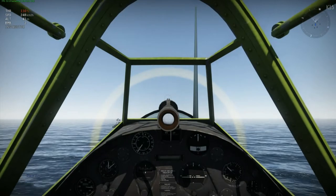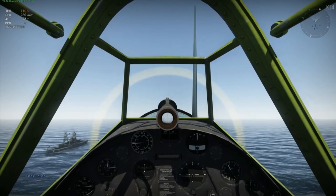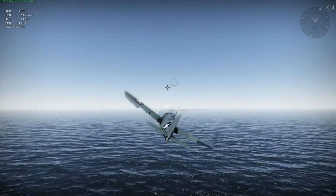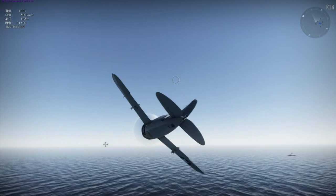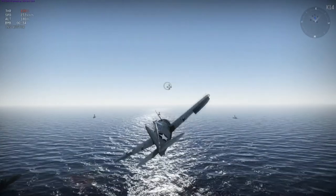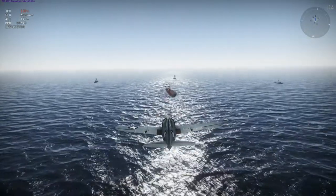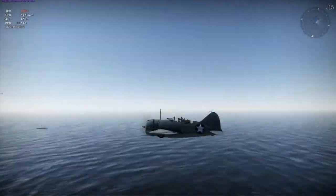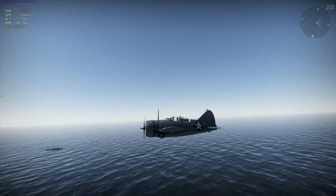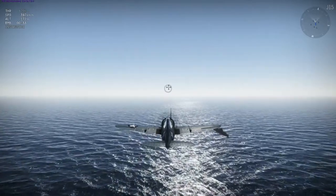It is a closed canopy, as you can see here, and it has two 100-pound bombs under the wings. It has good maneuverability, but poor forward visibility during taxiing and takeoff. Its nickname is the Buffalo. As you can see, it goes quite fast — I'm going 360 kilometers per hour. On that note, I'm going to end the video here guys, thanks for watching, and hope to see you in the next video. Take care, bye!